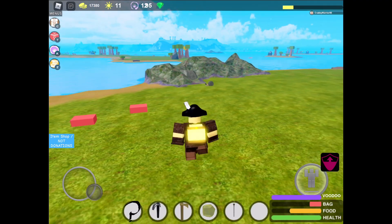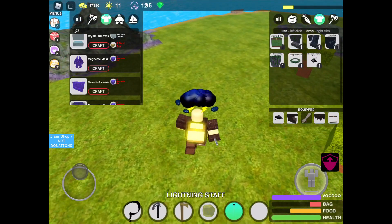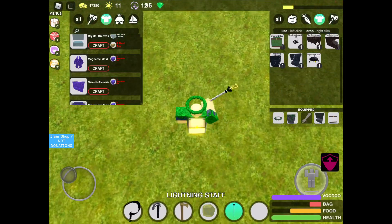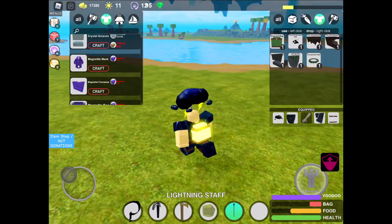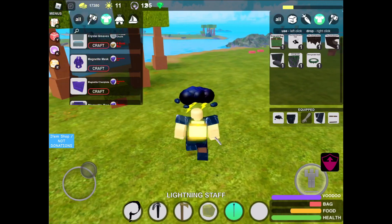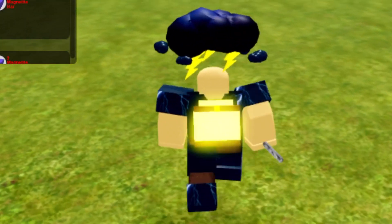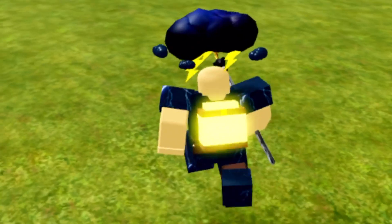That's it for the new armors and stuff - tested out all the new armors, showed you what they look like, they both look really sick in my opinion. The lightning staff is pretty cool too. If you have ideas for regular Booga Booga please let me know. Booga 2018 just got an update as well so you might want to check out my video on that. Anyway I hope you guys enjoyed this Booga video, please like and subscribe for more, and I'll see you guys next time, bye!